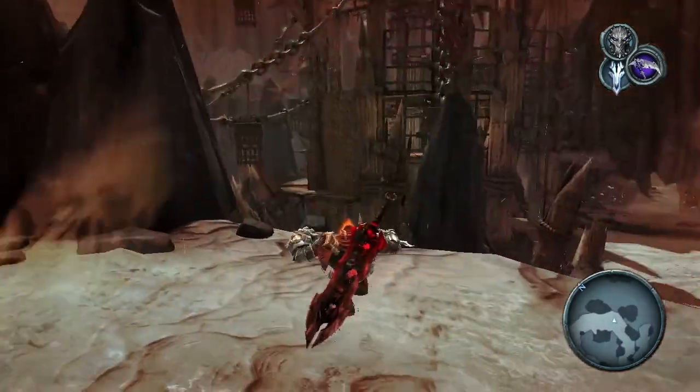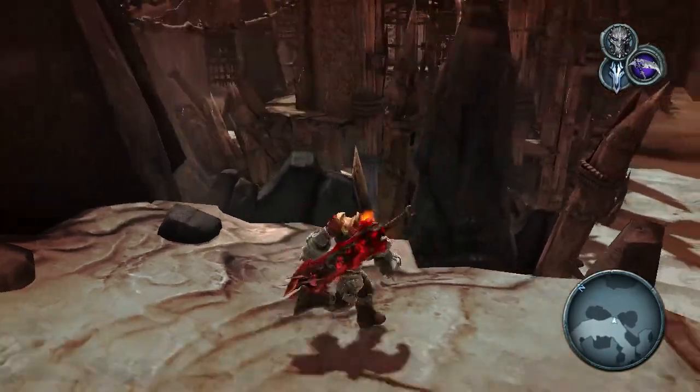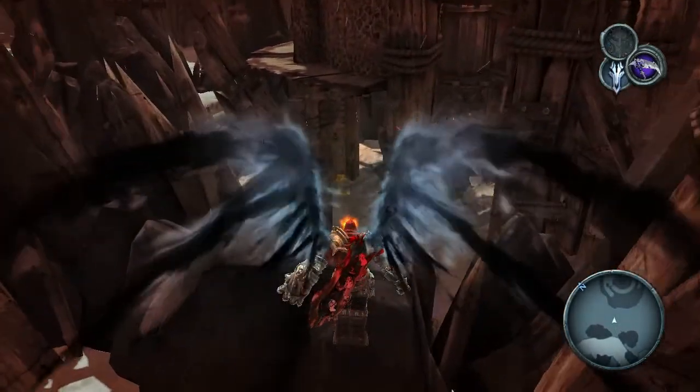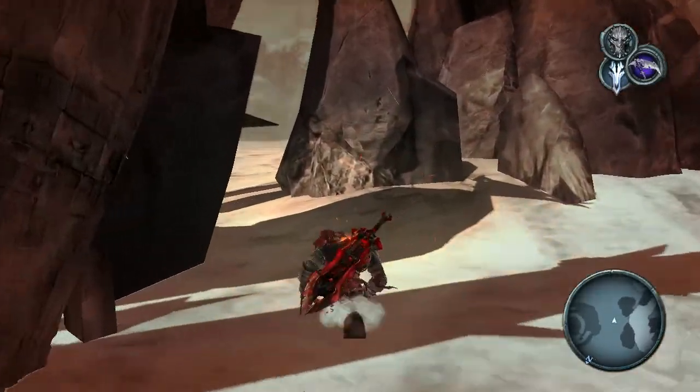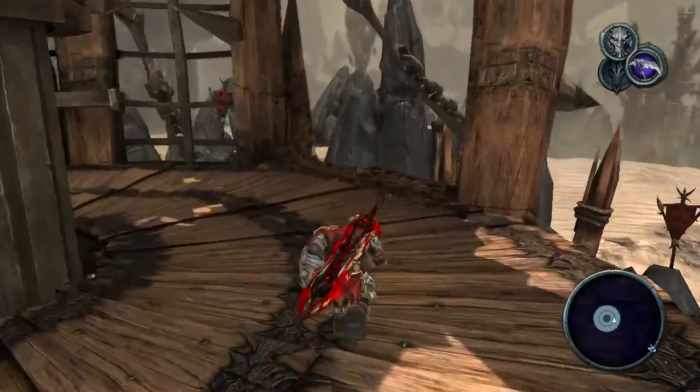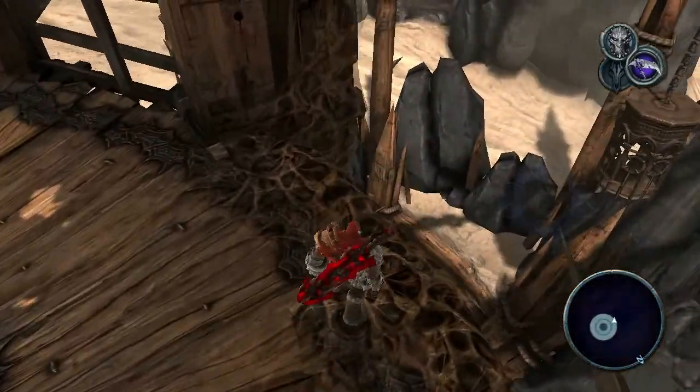There's a chest over there that most likely is the one I'm missing. And that most likely is what will get me there. Oh goddammit, I'm stuck in the sand. But where do I go to actually grab onto that thing we saw?